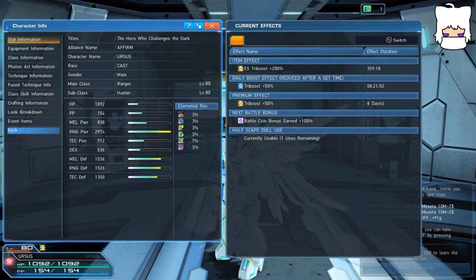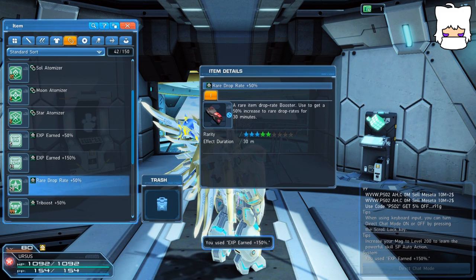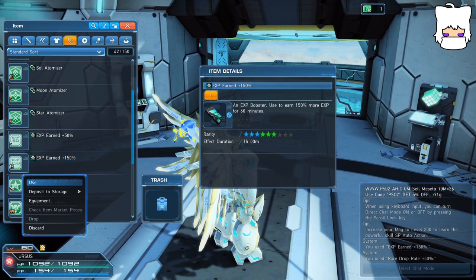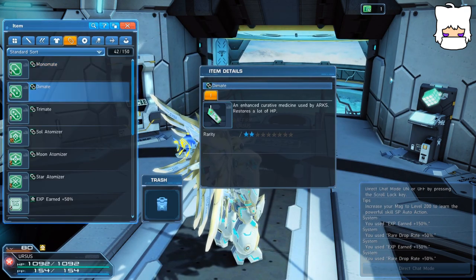The other aspect of stacking buffs is that you can actually consume several of the same buff ticket in short succession, with each consumed ticket extending the duration of the original buff. This can be used to quickly apply several long-lasting buffs to the same character, allowing for longer rounds and not having to worry about losing a boost during a mission or right before defeating the boss. For example, going into my inventory, I have 14 EXP earned plus 150% tickets, as well as 28 rare drop rate plus 50% tickets. I can use each of these, and if I wait just a short bit of time, I can start using more of them, and you'll see them at a much higher extended duration — 120 minutes and 60 minutes.